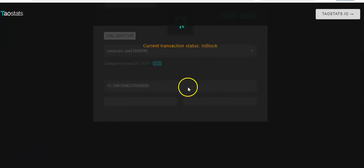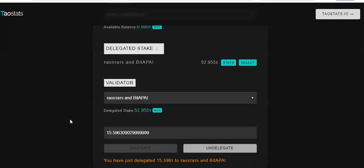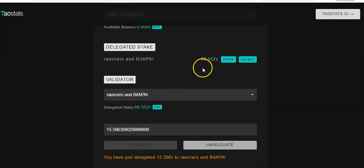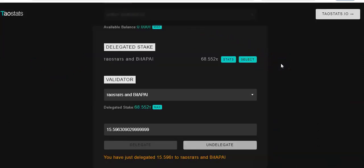Put the password in — all right, here we go. Waiting on that current transaction status — it's in the block! Let's see what we got. I think this thing is going to $1,000 easy. I'm not telling you to buy it, I'm just showing you what I'm doing. To get rich in crypto you've got to have some brass nuts and a little bit of luck. Look at that — I've got 68 now. At $338 each — do your own math.